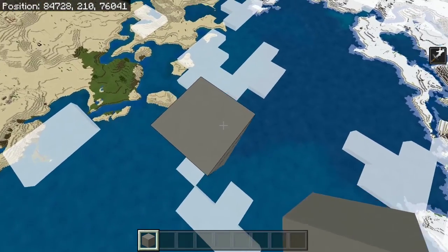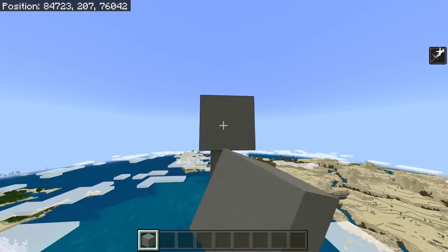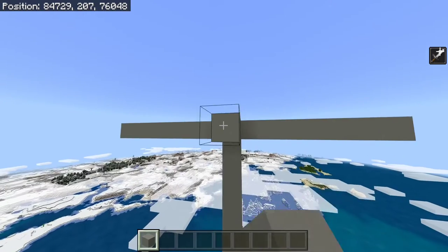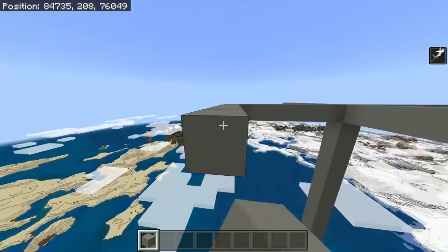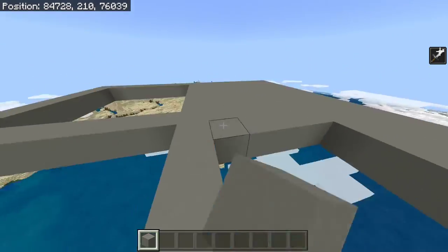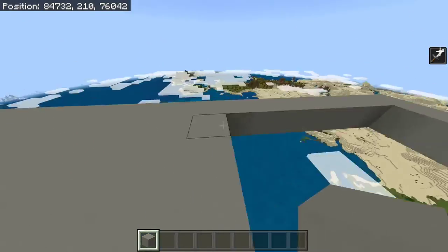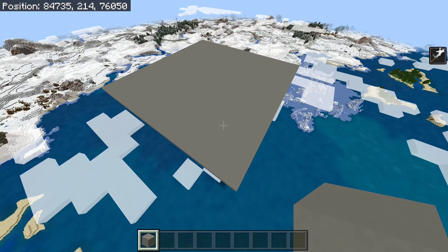So for this, build off seven blocks off each side of this pillar that you have made. Then I'm going to connect them together and fill in to make a full square. It should be looking like this.